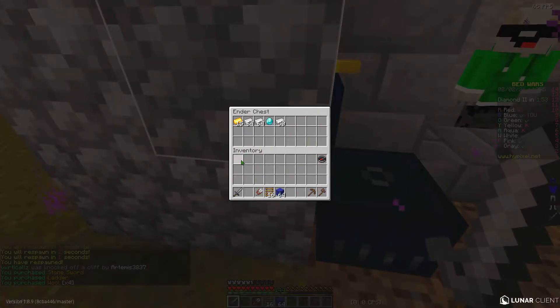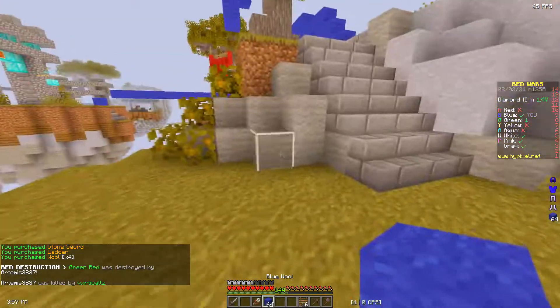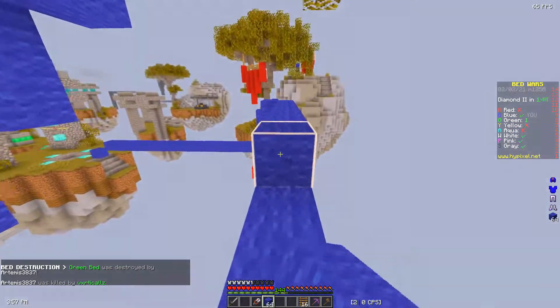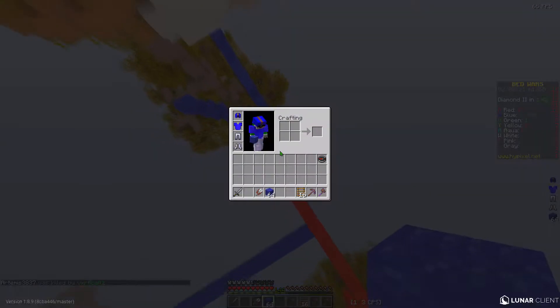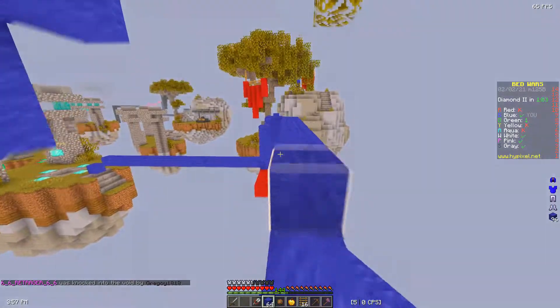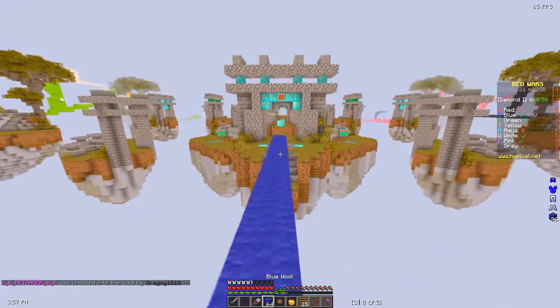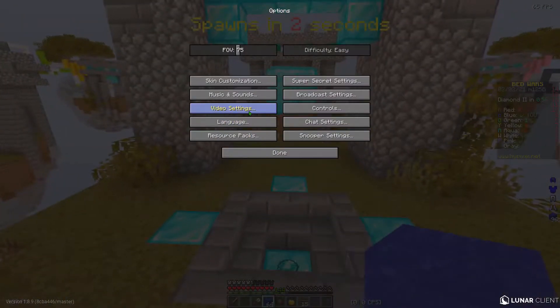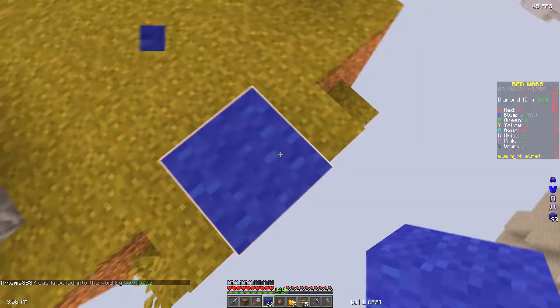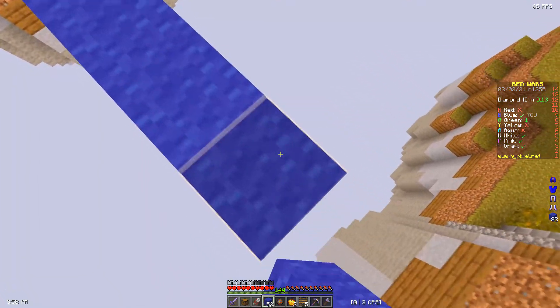If you know the difference very clearly between 1.8 and 1.14 then you would definitely understand, but if you don't then you probably wouldn't. Oh my gosh, the wool — you've got to be kidding me. I don't really feel like playing safe right now, but hopefully that doesn't make me lose. I don't really know how safe I have to play to win. My render distance is actually at 10. I'm going to buy Sharpness.